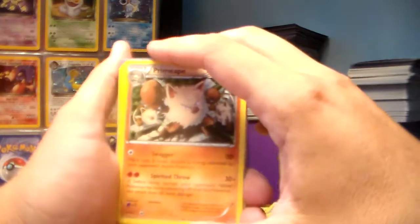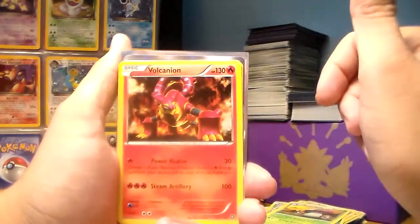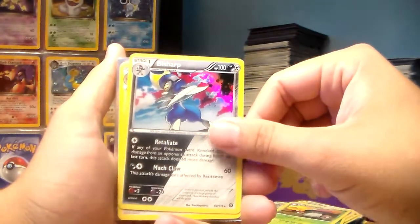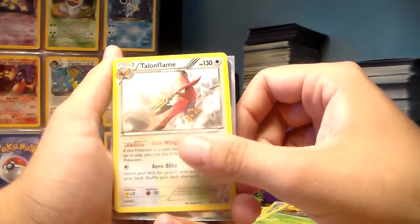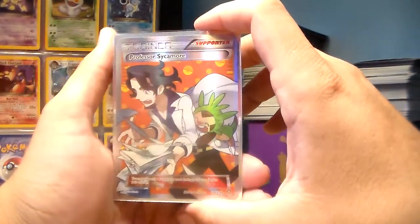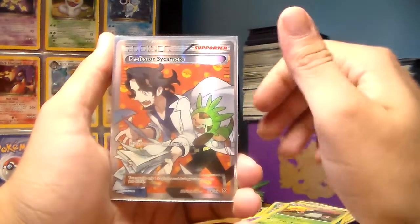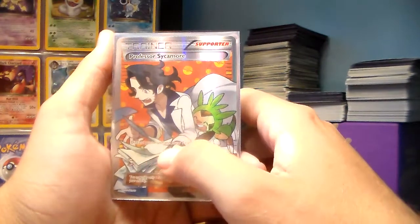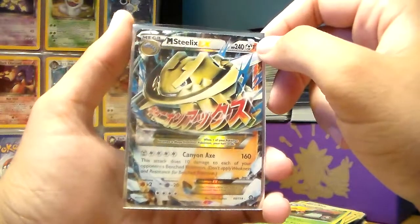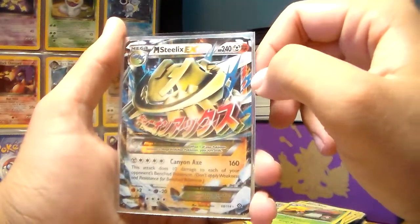Here are all the rare cards I pulled: a Primate reverse holo, Klinklang reverse holo, Toxicroak non-holo, Volcanion non-holo, Armaldo reverse holo, dual type Bisharp holo, and Talonflame non-holo rare. But the two standout cards I got were Professor Sycamore full art — discard your hand and draw seven cards, that's an amazing pull — and Mega Steelix EX, a dual type card. That is a sick card. I love it.